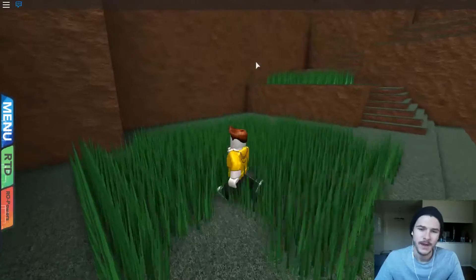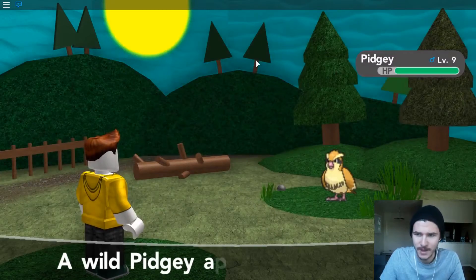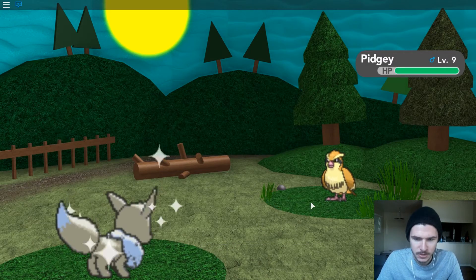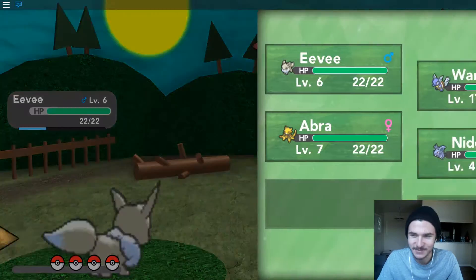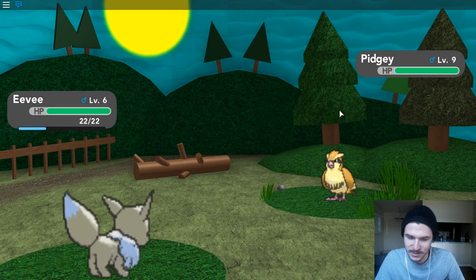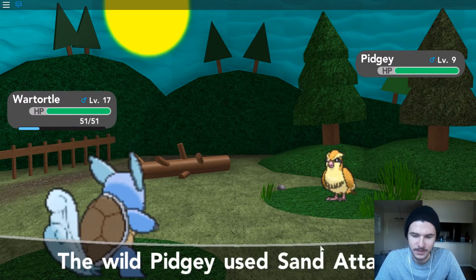Since my Eevee is too weak right now to battle on its own, I've been doing that little switch-out trick. Oh cool, a Pidgey — I actually don't think I've seen a Pidgey yet, which is pretty cool. Getting that on the Pokedex. But yeah, look at my little shiny Eevee. I just switch out to Wartortle and get experience that way, just because my Eevee is too weak, so there's not much we can do.